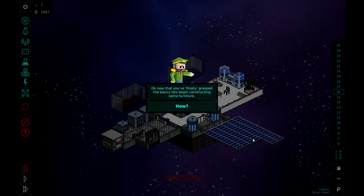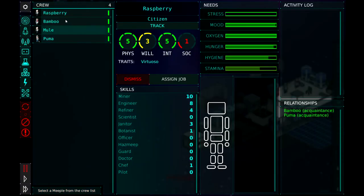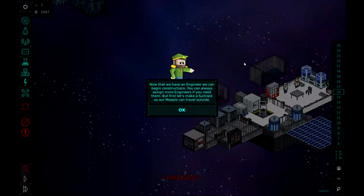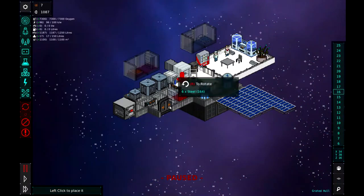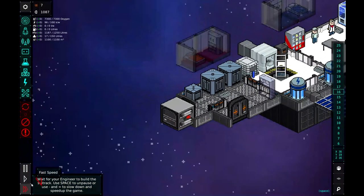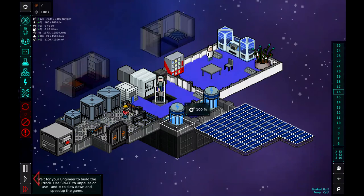Okay, now let's begin constructing some furniture. Only meeples who are assigned as engineers can construct objects, so first we'll need to do that. So we go to the meeple button here — he's got eight engineering, so that's pretty good — and we'll go ahead and select that. Now that we have an engineer we can begin construction. But first let's make a suit rack so our meeples can travel outside. We'll head to the construction menu, select the suit rack, and drop it right there.